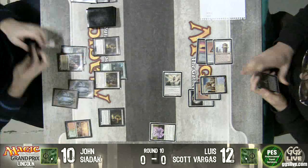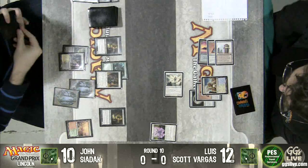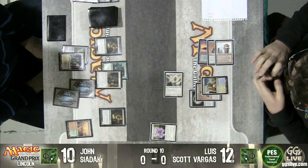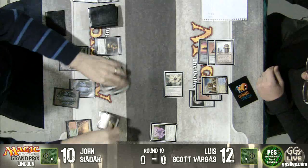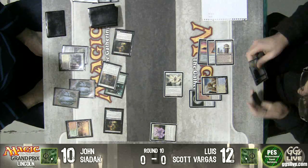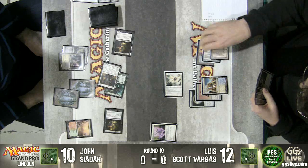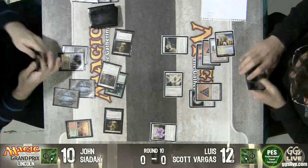Murderous Redcap check — and there was no Murderous Redcap there. I believe Luis now has Remand in hand also. So he has Remand plus Path. It's going to be pretty hard for John to go off through both of those. Luis is going to go ahead and use Path to Exile on Malaira.